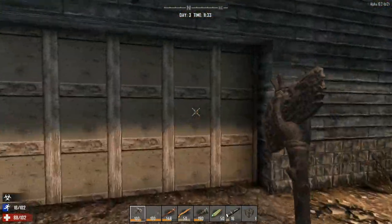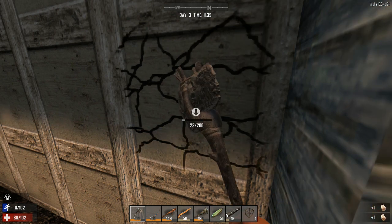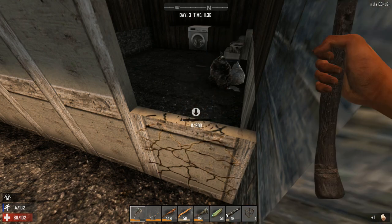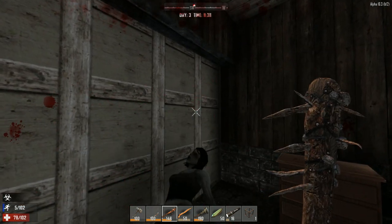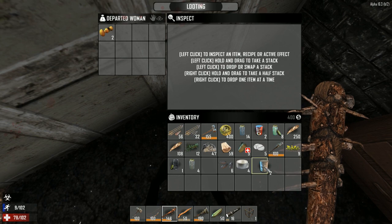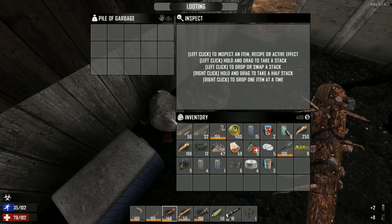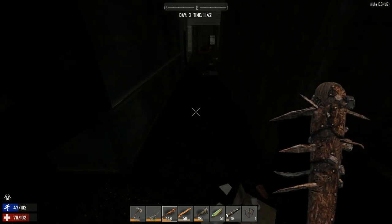Let's go look in the medicine cabinet. We really need to find a mining helmet — it is just getting too dark in these places, and we have a flashlight now. I really have crappy health right now. It is so dark in here.